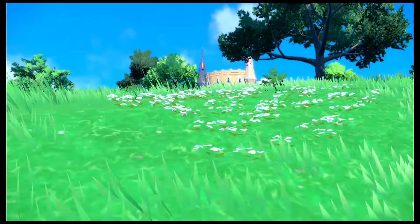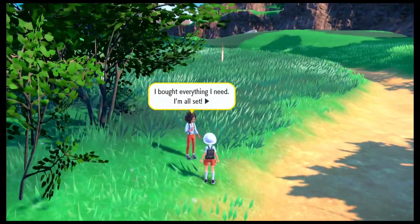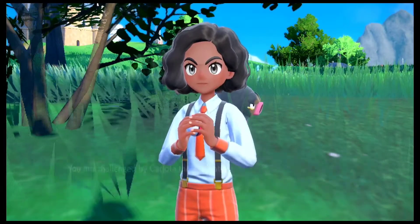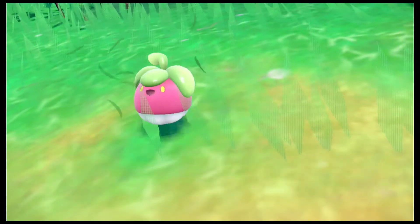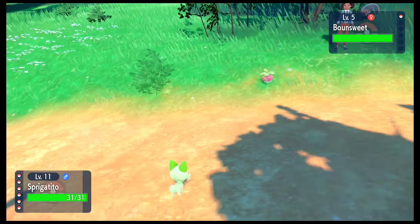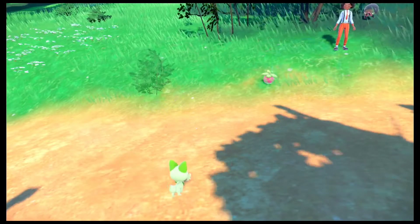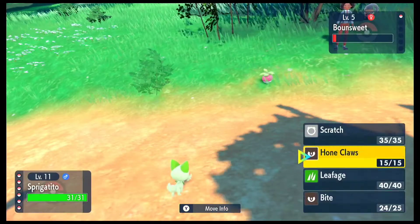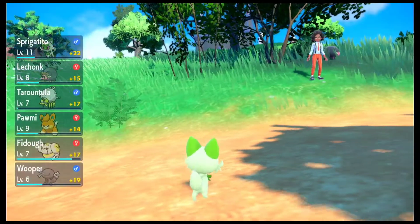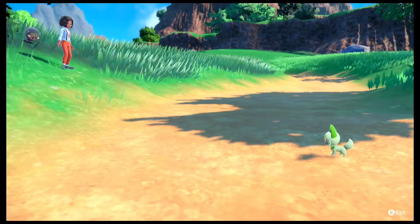I believe we have a couple of trainers in this route that we can actually battle, so let's check that out. Here is the next trainer — apparently these people are just standing here without going to the academy, even though they are supposed to go there. We do get a chance to actually battle these Pokemon. Here is a Bounsweet, which is a Pokemon I really like. I'm not really sure where to actually find this one, but if you do want to check out where to find a particular Pokemon, all you have to do is go to the Pokedex and select its photo. I think you have to click on the plus button which will actually tell you the location of where to find that Pokemon — that is actually quite helpful.